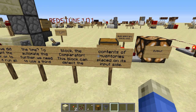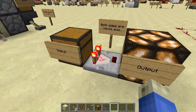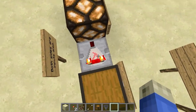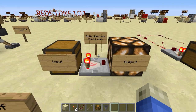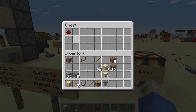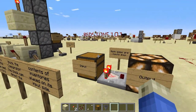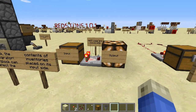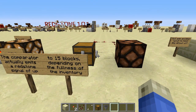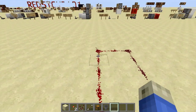This block can detect the contents of inventories placed on its input side — the back, the one with the two torches. Just like the repeater, it's got a little arrow; the single torch is the output side. It also just happens that both sides are inputs to the comparator as well. You can see that since we have some redstone in this comparator, it is lighting up this output lamp. If I remove this, you can see the signal turns off — there are no items in there. What really happens is the comparator emits a redstone signal strength of up to 15 blocks depending on the fullness of the inventory it is checking. We're actually emitting a redstone signal of one, two, three, four, five blocks, and I have the chest about a third full.